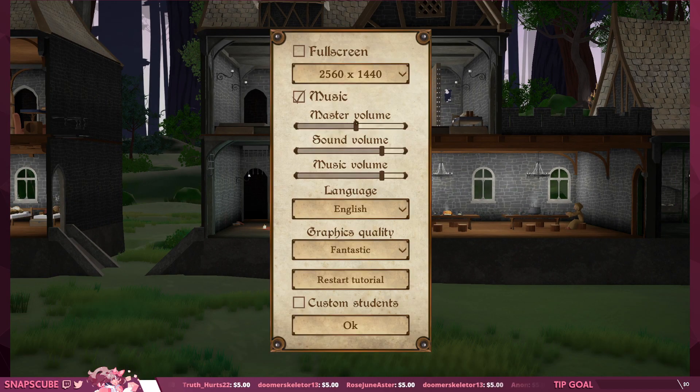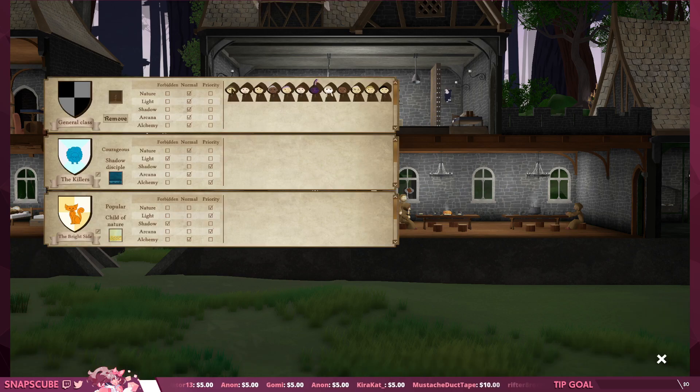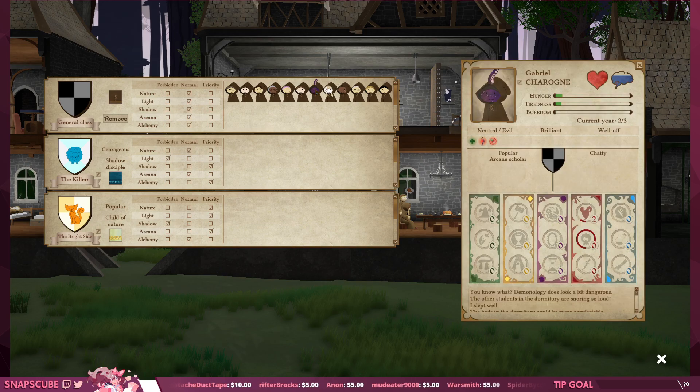Why did the music start getting intense? You're good music, I believe you. Let's assign some students. Out of respect for Gabriel's condition we probably shouldn't put him with The Killers — so we'll put him in The Bright Side. There we go — it actually changes the color of their icon too, that's really cool.